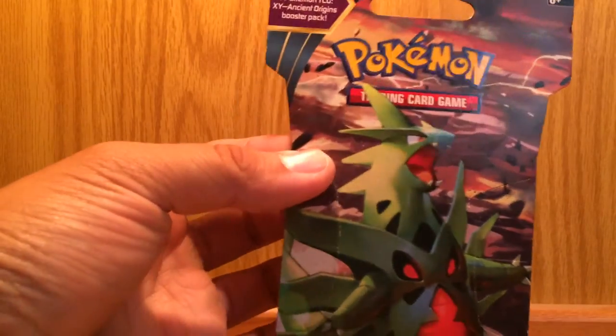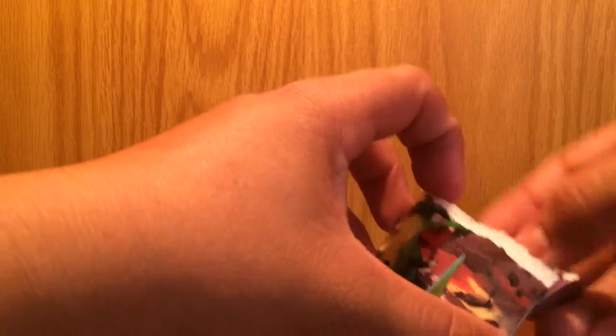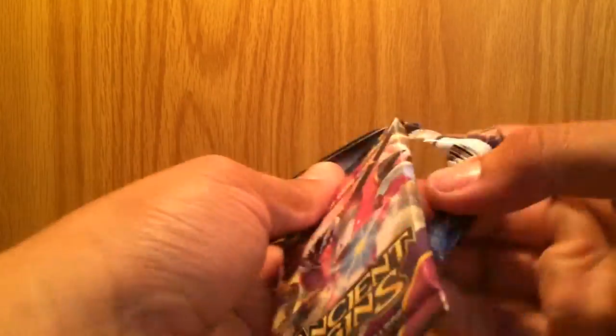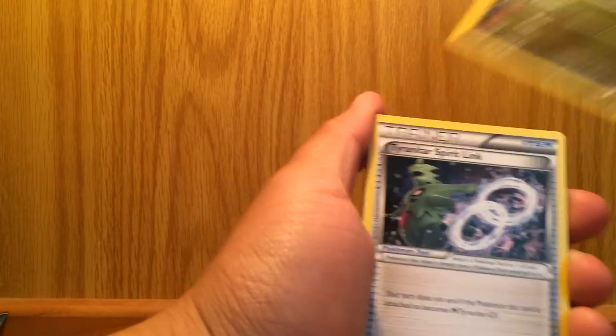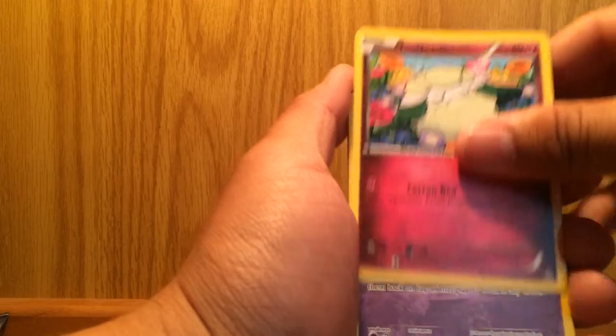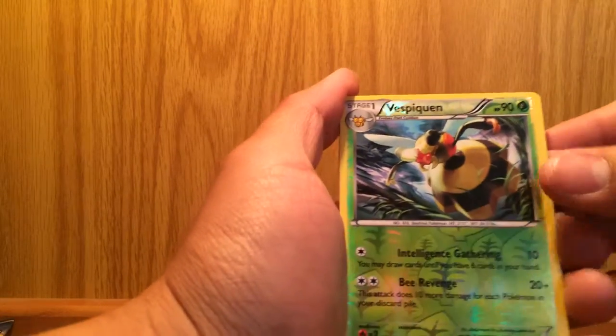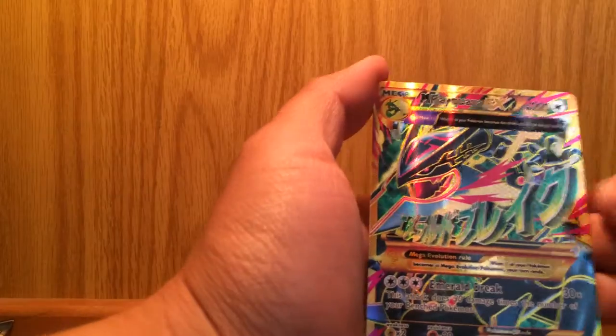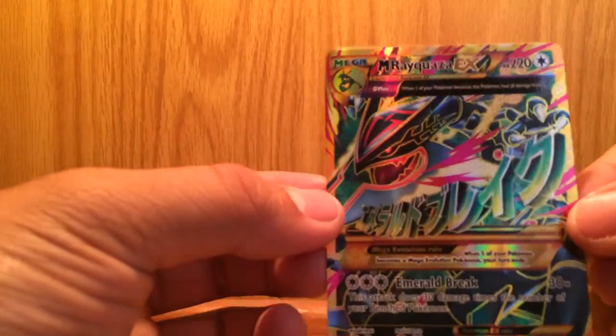Doing this Ancient Origins one first right here. It's got a Pteranodon on the front, probably something else inside though. I see a Hoopa. Alright, here we go, open it up. Free code. We got a Sliggoo, Tyranitar Spirit Link, Vileplume, Golurk, Relicanth, Cottonee, Baltoy, Ralts, Reverse Holo Vespiquen — that's an uncommon — and... Oh my god! Secret Rare Mega Rayquaza!